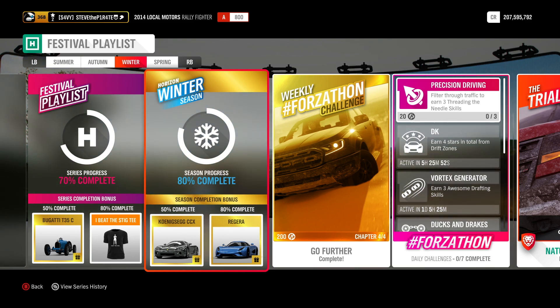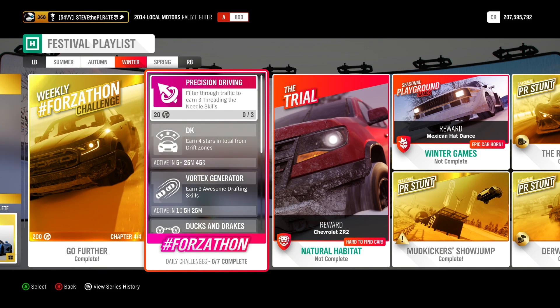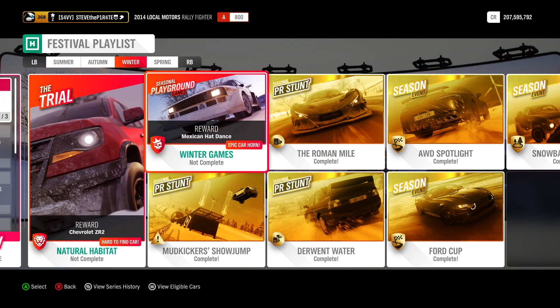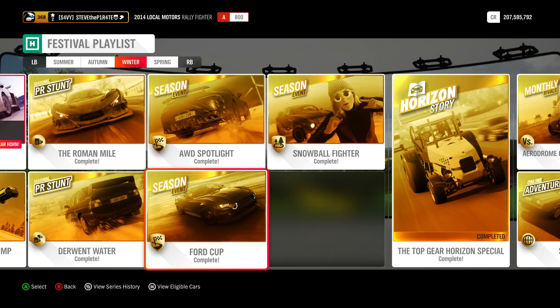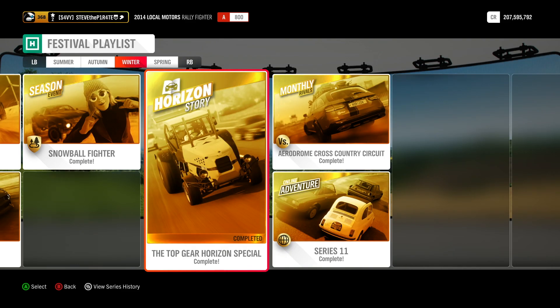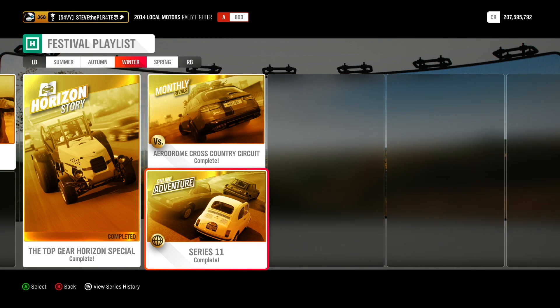For 80% completion: complete this week's weekly Forzathon challenge, complete as many daily Forzathon challenges as you want, do the trial if you want, do playground games if you want, complete the three PR stunts, finish first in all the seasonal championships against highly skilled drivatars, complete the Top Gear Horizon Special Horizon Story, get a clean lap in this month's monthly rivals, and rank in an online adventure.